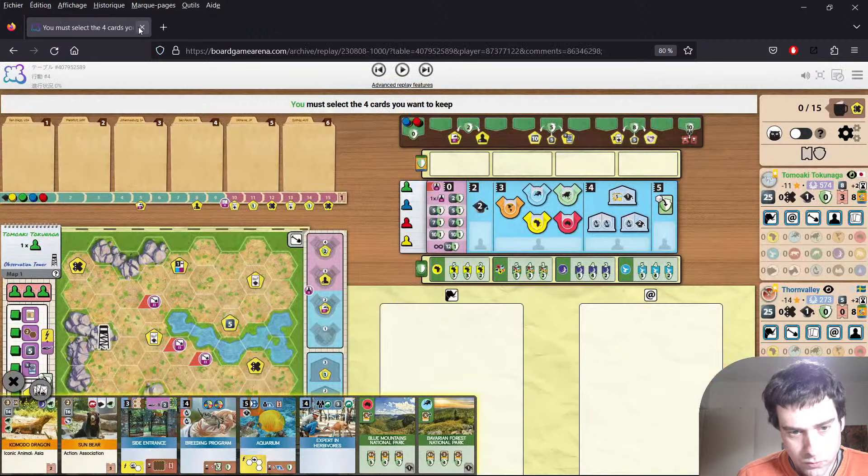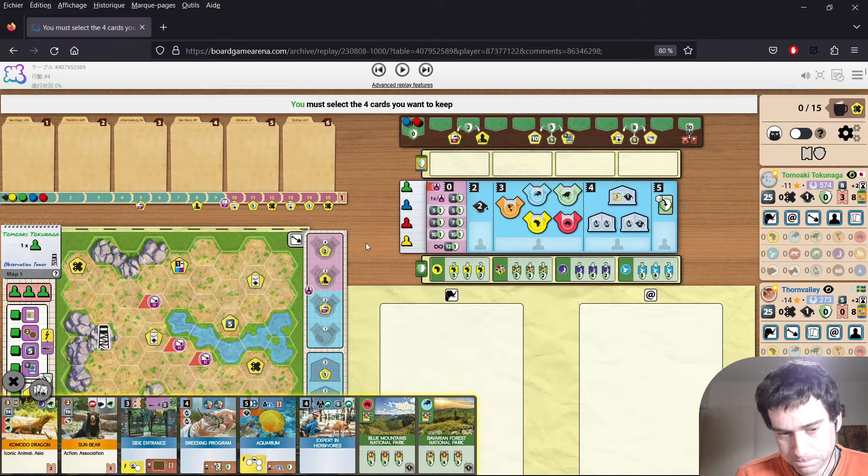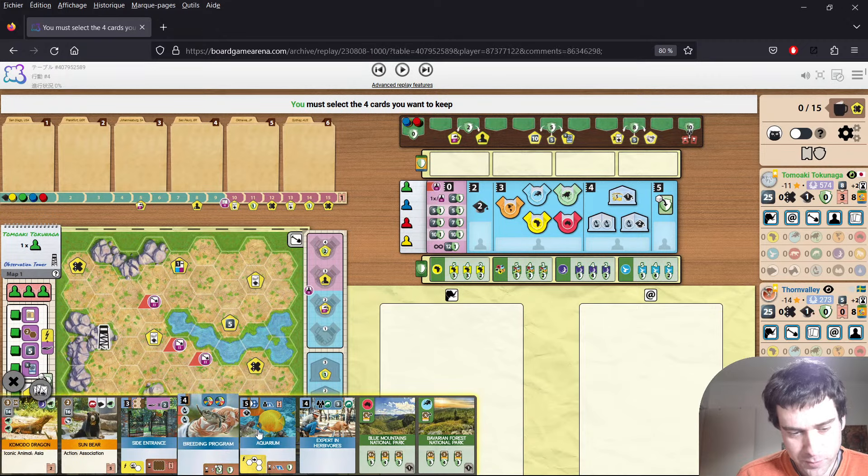We'll move on to the second game. This is a four-player game from Tomoaki. I'm going to sort of skip through what the opponents do, because four-player games are going to take a lot longer to get through. We can see we're on Observation Tower, everyone's on the same map. As Tomoaki said, this is one of his favorite maps and he doesn't understand all the hate that it gets. He sent in this replay as a comment on the last video — he was pretty proud of it. Some unexpected things happened.